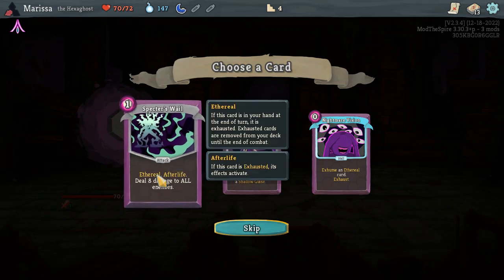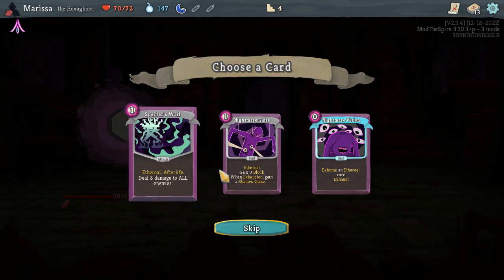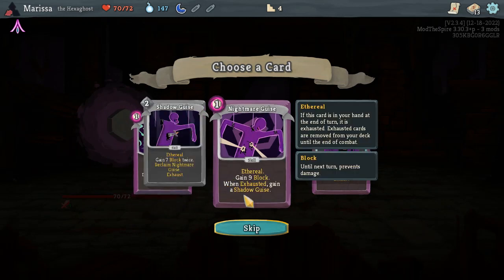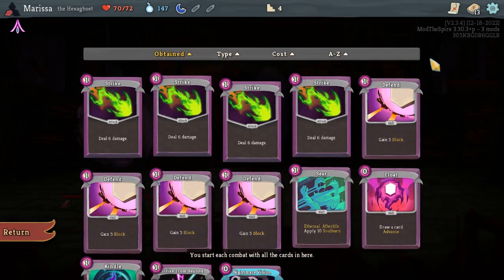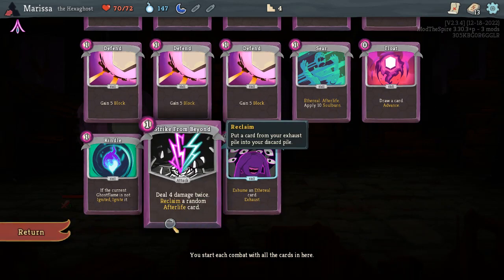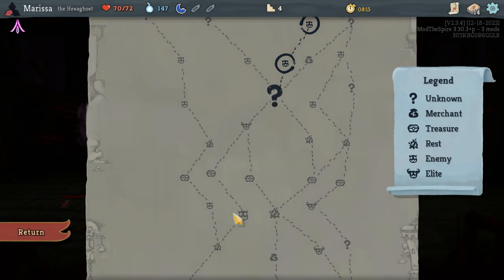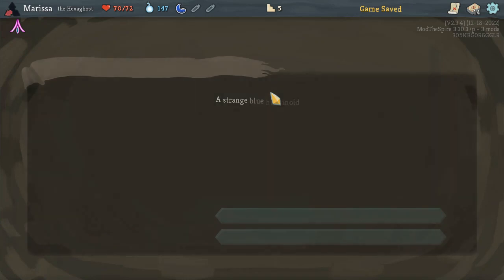Can I still play these afterlife cards? Like, I can play them, but also when they're exhausted, the effects happen. When exhausted, gain a Shadowguise — gain seven block twice — Reclaim Nightmareguise. Interesting. We took an Exhume and Ethereal card. This one is specifically a random afterlife card, so I'll take another afterlife card just to test out how this all works.